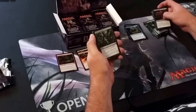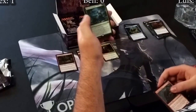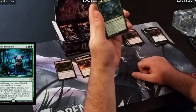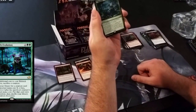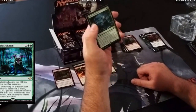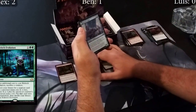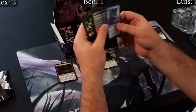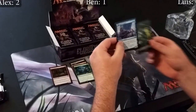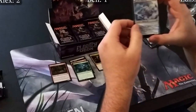Third pack: we got a Ruthless Disposal, a Blood Mist, Deranged Whelp, and an Eldritch Evolution — this card is going to see multi-format play. As an additional cost to cast it you sacrifice a creature, search your library for a creature card with converted mana cost X or less where X is 2 plus the sacrifice creature's CMC, put that onto the battlefield then shuffle your library and exile this card. It's basically a one-off Birthing Pod. And Grizzled Angler is the flip card — the angler part on the back is actually the guy's head!